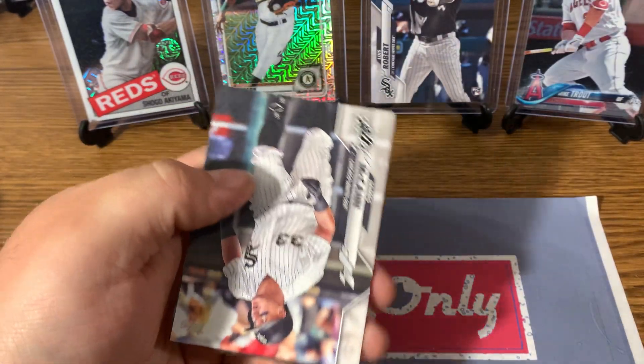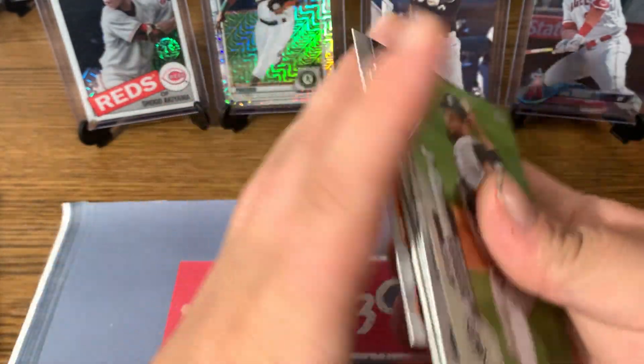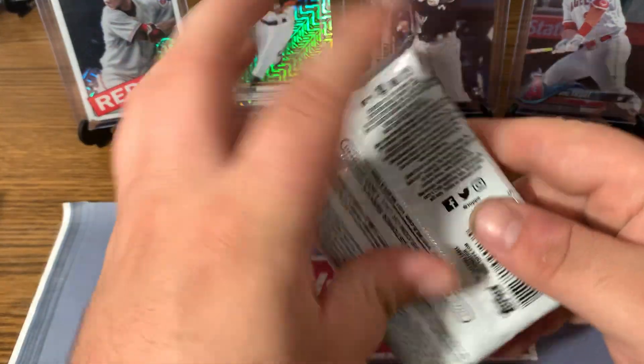Robin Yount, Turkey Red, James McCann, and Tom Eshelman Rookie Card. So we did get a Chrome Turkey Red — that's pretty cool.